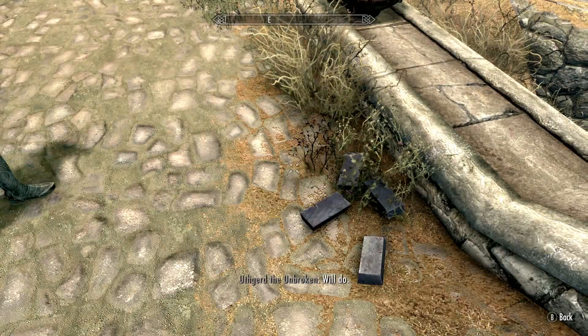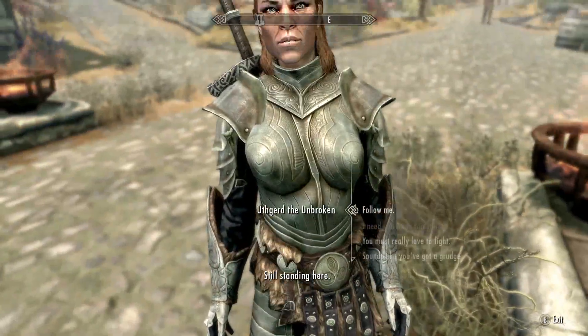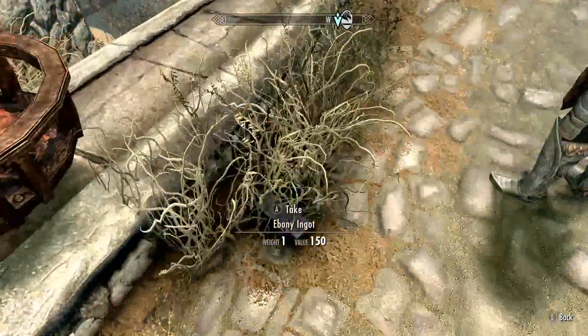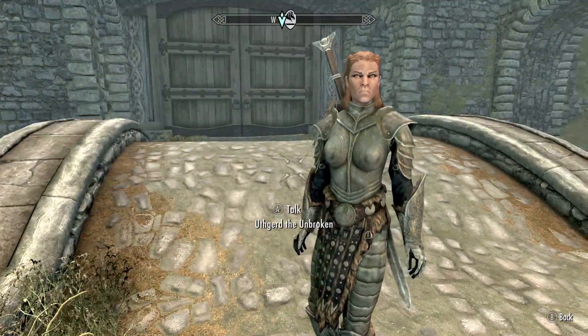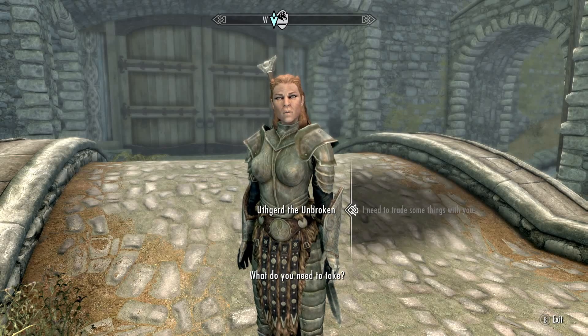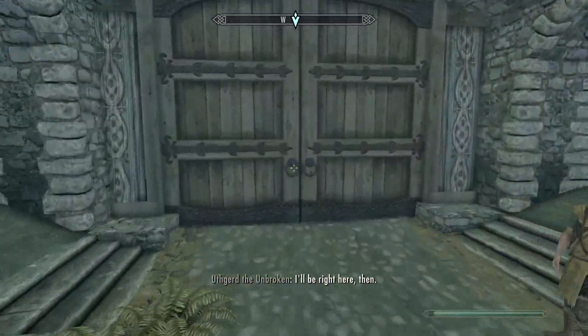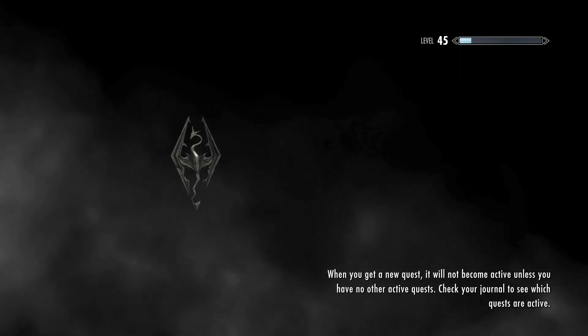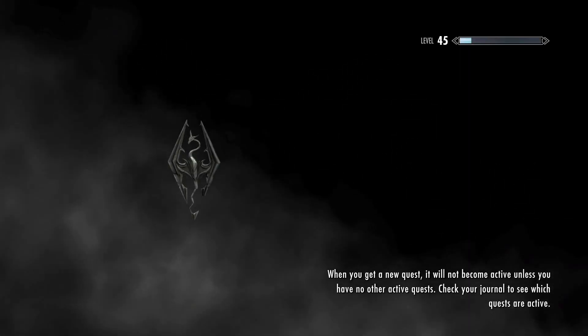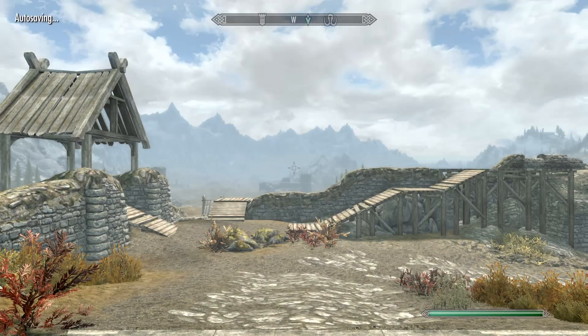Come on, come on — that was the worst thing that could happen, it's so much easier on PC to control yourself. Now that you've done that, you can back out of that little menu and say 'I need to trade some things with you,' you're gonna take them from her, and then leave her where she's at and walk out of Whiterun.